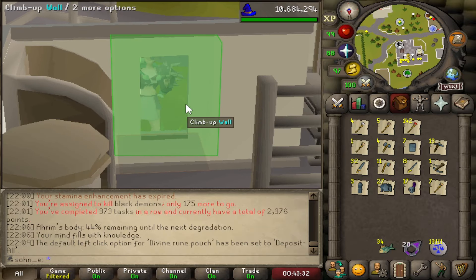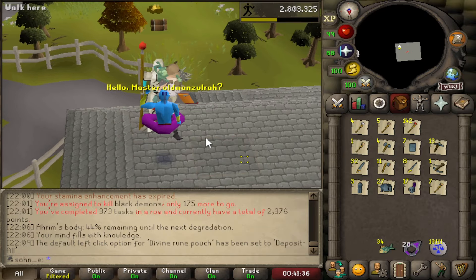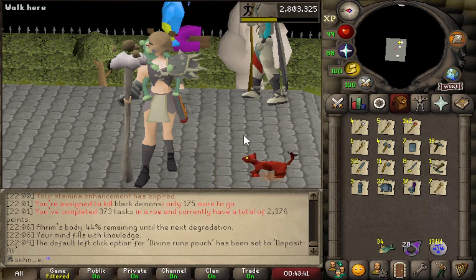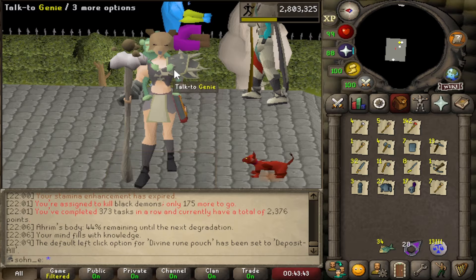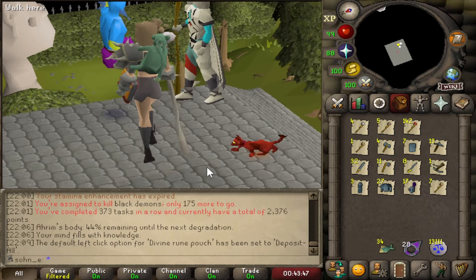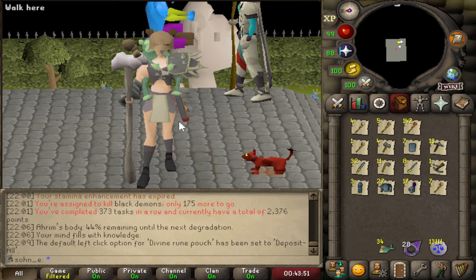Not the entire outfit, but let me get up to the roof first. We got the Bandos chestplate — the second highest strength bonus top you can have in the game. Basically my new best-in-slot chestplate. It's a little less in defense than Barrows, but you get plus 4 strength, and it's just cool.